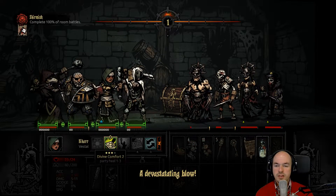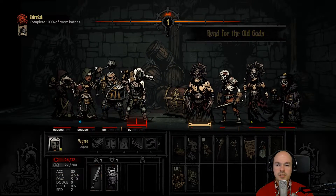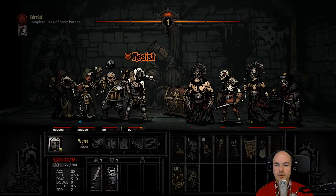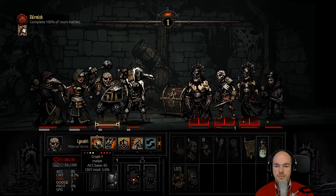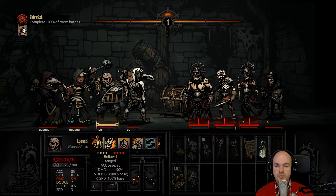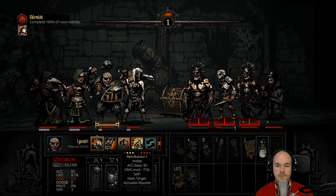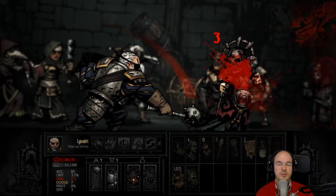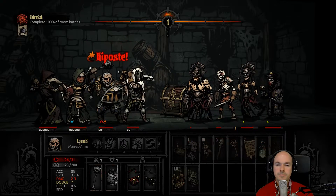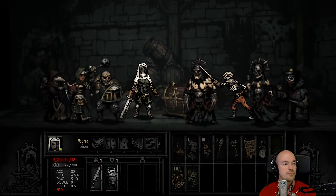That's gonna be so valuable. Now let's see if I can switch you around here because I need you in the back. I built that guy for the back two rows. Now do I just go for the kill or do I go for the debuff? Let's mark for the riposte — I attack you and hope that they attack me so I can do riposte.